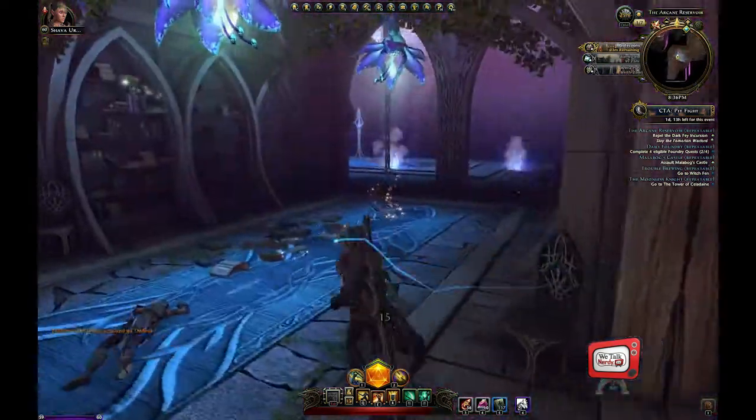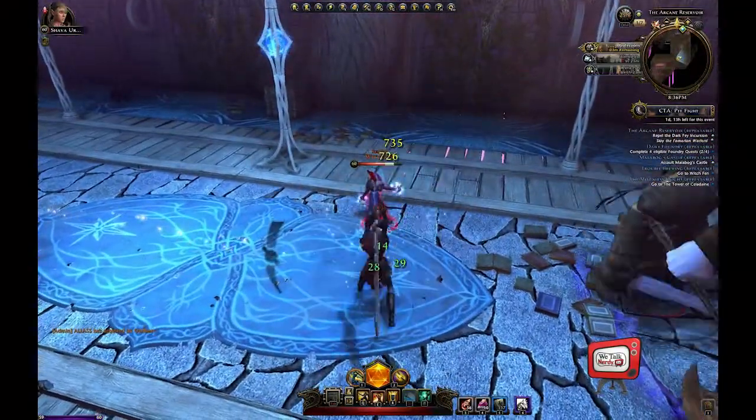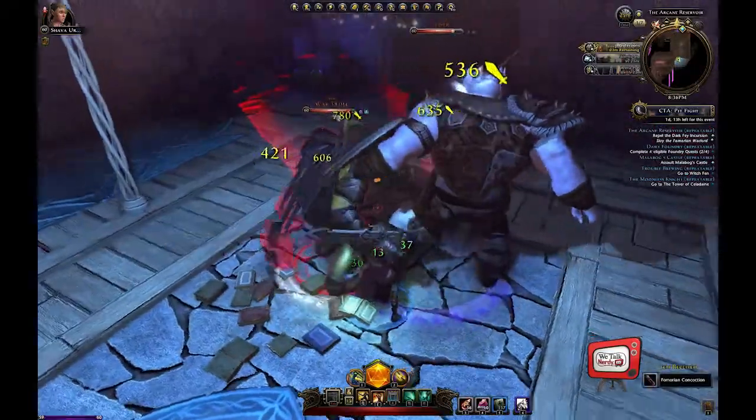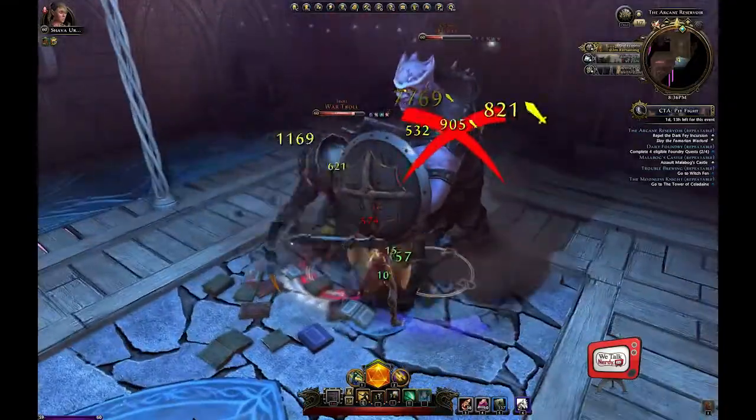This first mob is a red cap wither, a troll, and a cyclops. I always take out the wither first because they can heal the other two. Take out the troll and the cyclops, and if you can, save one or both of the elves there. We will sacrifice them a little later on.